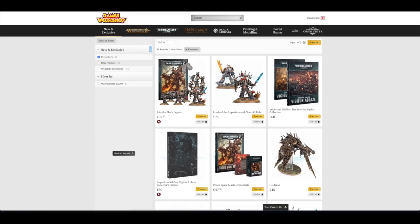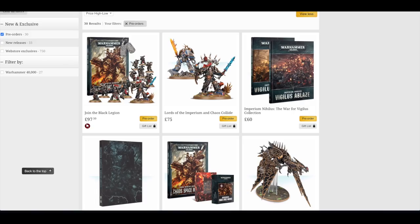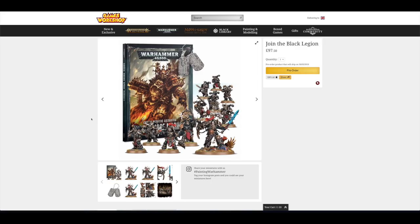We hit the pre-order button, view all, and sort by price high to low. Straight off we've got what essentially boils down as an HQ character model — I don't just want to say an HQ model — an HQ character model, 10 Chaos Space Marines and the Codex for almost £100.